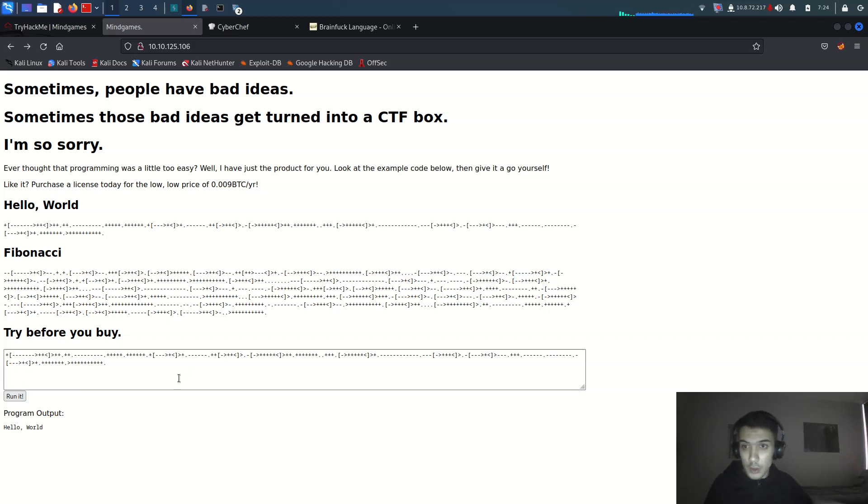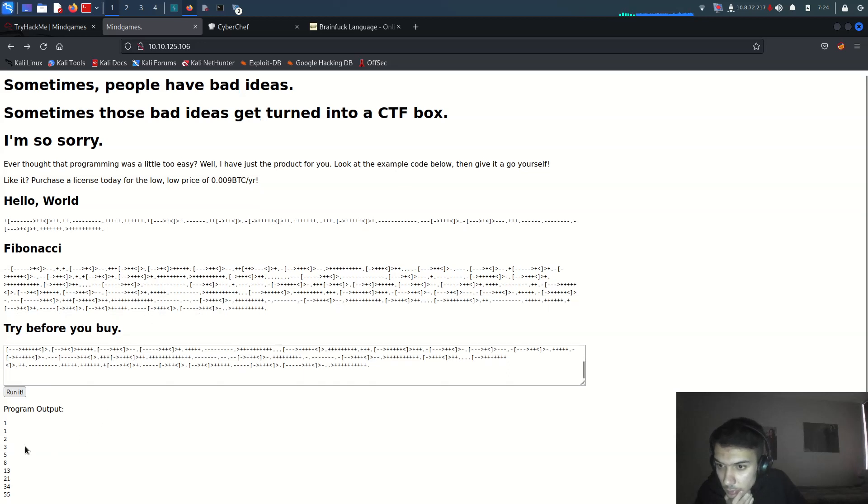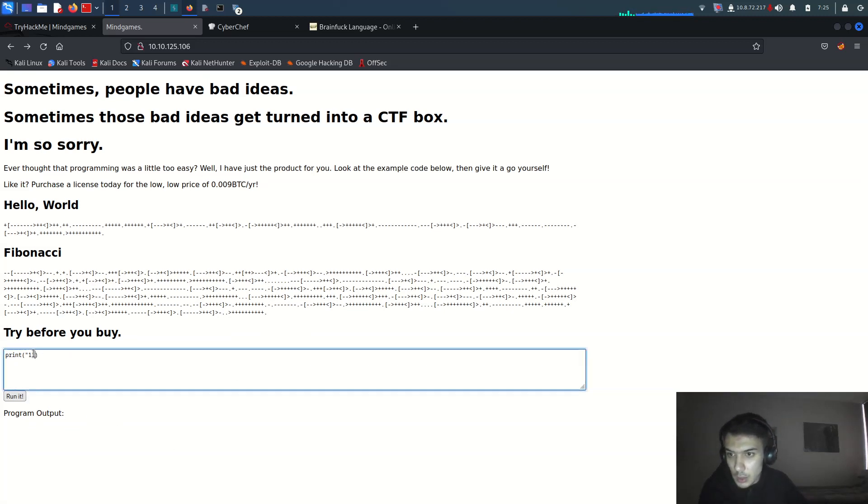We need to go through brainfuck first. The input is a Fibonacci number sequence: 1, 1, 2, 3, 5, 8. If I say 'print' for example, the program output is null. Let me try using the OS module — 'import os' and then 'os.system' with 'ls -la' for example. Let me run it.